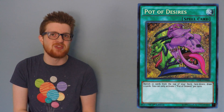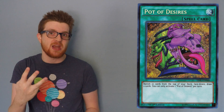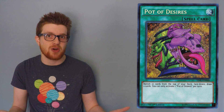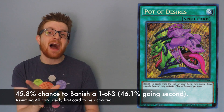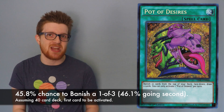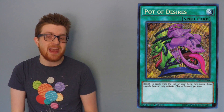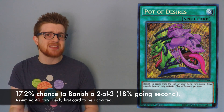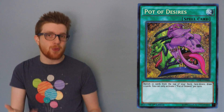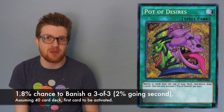When you get into the three-ofs, it gets a little bit interesting. As you'd expect, it's going to be high. The probability of banishing one of three copies of a card in your deck is 45.8%. The probability of banishing two of the three is 17.2%, which isn't exactly too high. And the probability of banishing all three copies of a three-of in your deck is just 1.8% — that is extremely, extremely low.